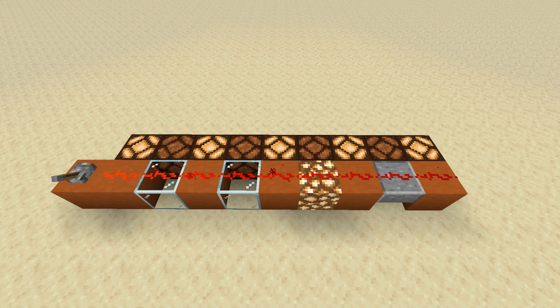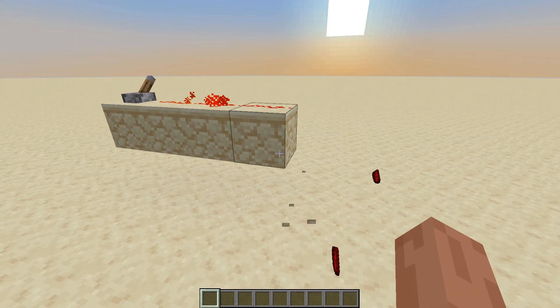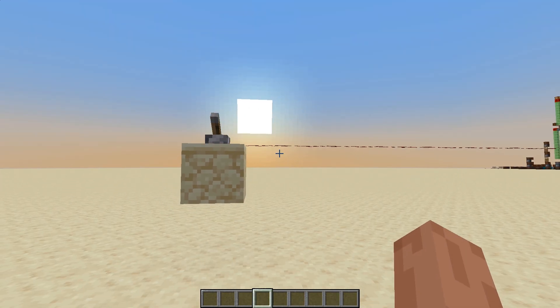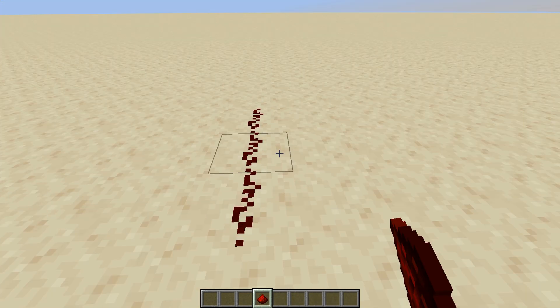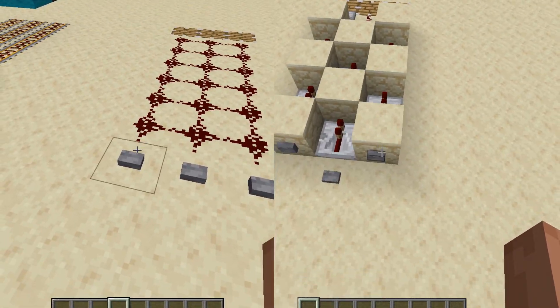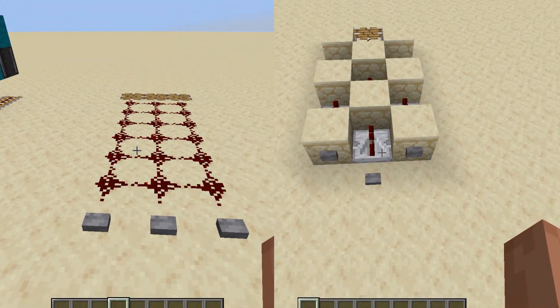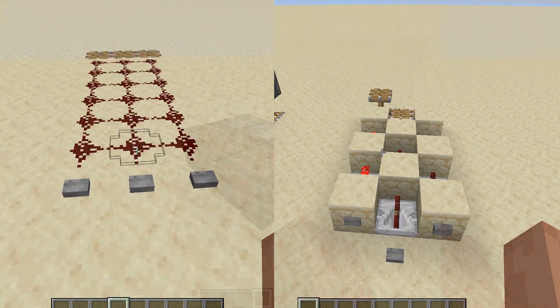It powers the block that it's placed on, but again with some exceptions like glass, glowstone, top half slabs, or upside down stairs. When we break the block that the dust is on, it breaks as well because redstone cannot be suspended in the air. When placed, it connects to adjacent redstone, which means we cannot use redstone dust to transmit two individual signals when the wires are next to each other.